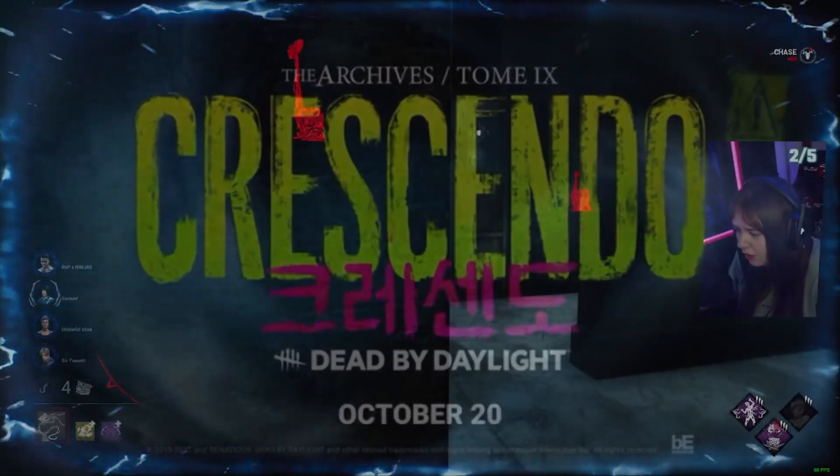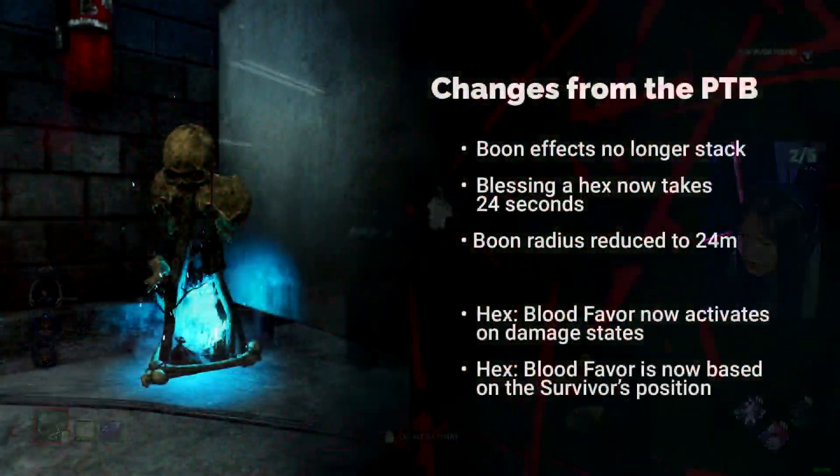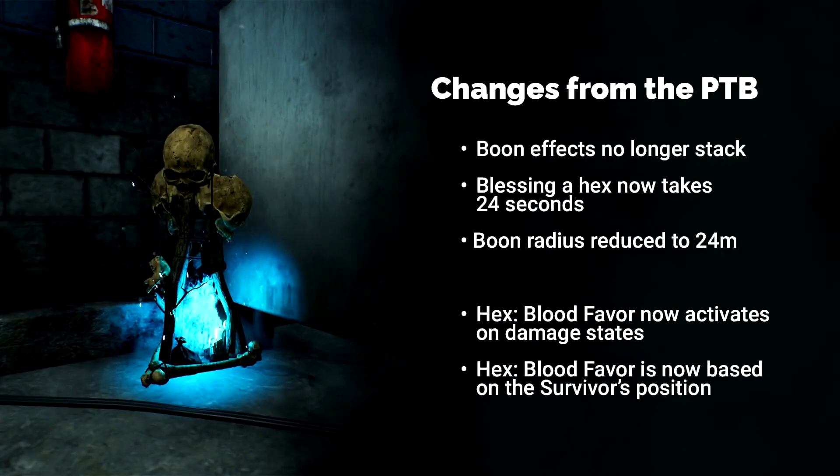Another change that is also going to come in place since the PTB is all to do with Boon Totem perks. As you can see on screen, Boon effects no longer stack, so you cannot create a Venn diagram type portion where you have various areas where they all overlap and you get a boost to the benefits of each of your Boon Totem perks. That will no longer apply. Blessing a Hex Totem now takes 24 seconds, so we can only assume that this takes longer than a regular Dull Totem as well, though it doesn't say anything about those being changed.